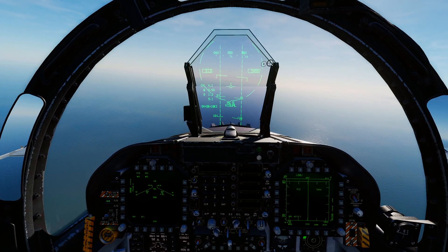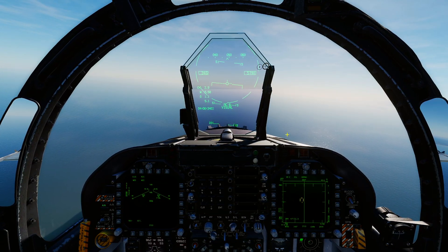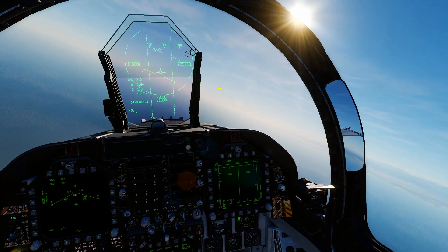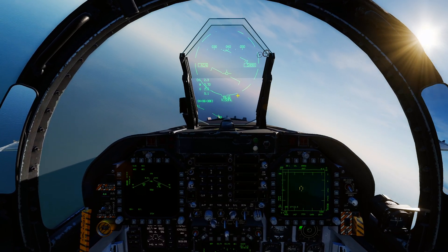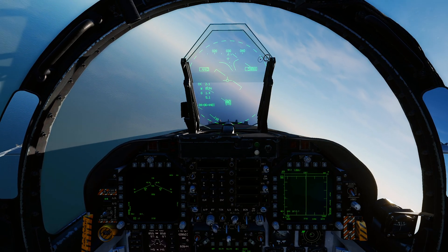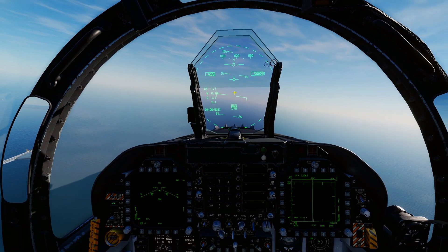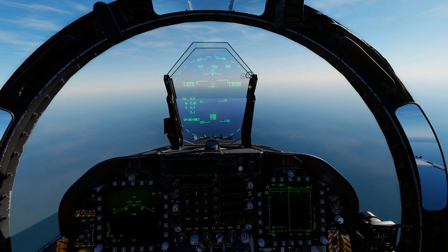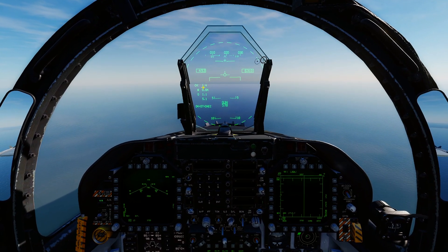To get out of ACM mode you can press the ACM button on the MFD, but the easiest way without looking down is to press Nozzle Steering/Undesignate and it'll take you out of ACM mode back to air-to-air. Note: if you're in Gun mode and press Nozzle Steering, it will un-designate and unlock the current target rather than exit ACM - it'll then re-lock whatever else is in the circle.